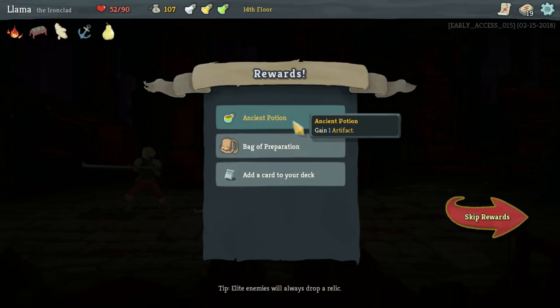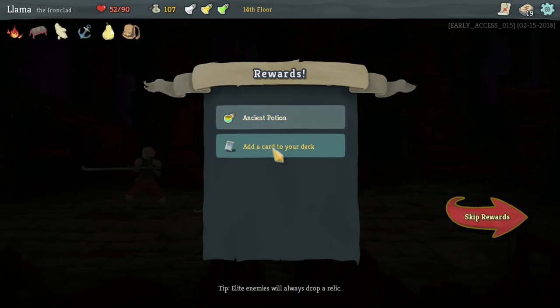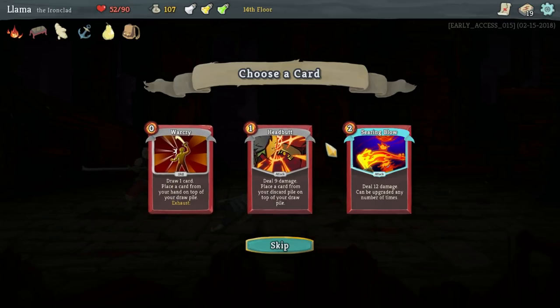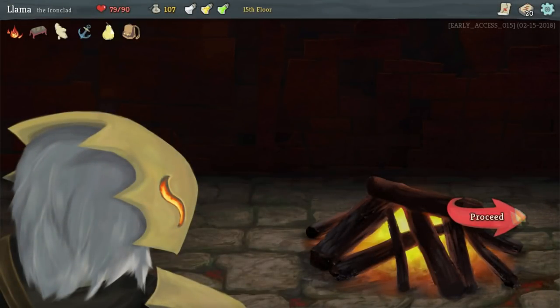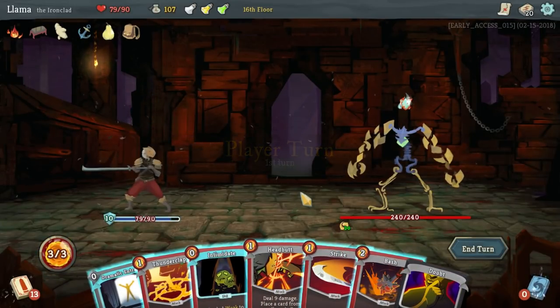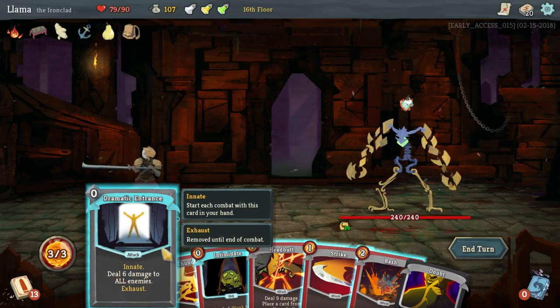Gain one artifact — we actually don't want that. What that does is make it so you don't take like a debuff at the start of each combo. I didn't realize we'd get a reward like that from it, which is kind of cool. Add a card to my deck. Warcry is really nice as it just lets you draw a card and then put one back in your hand. I kind of want to try this out. I've never used it. We're going to definitely heal here, because this boss could be real bad.